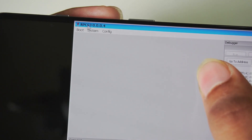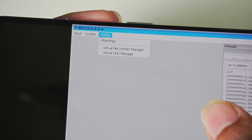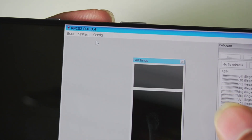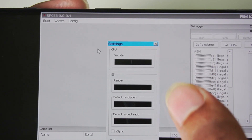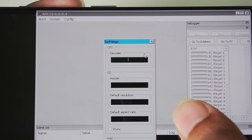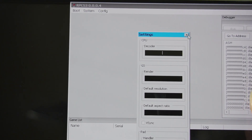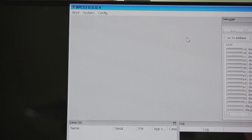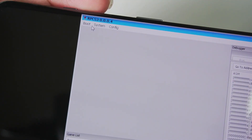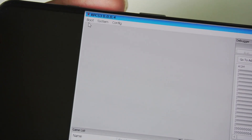Now if we scroll to the system option you can see the basic RPCS3 settings. Under configuration and settings, you'll see very basic options like CPU decoder, renderer — and everything is blank, because this is an alpha version of RPCS3 for PC. This build was released around 2016. I have tried booting a game but unfortunately it didn't work.